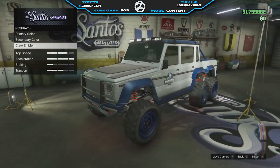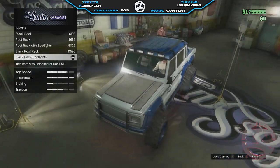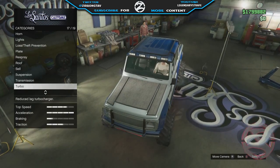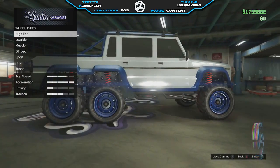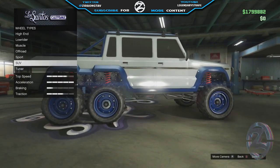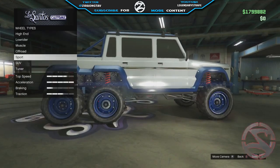You can check out the crew down in the description below if you'd like to put the emblem on your vehicle. For the roof, we're going to put a black roof as well as spotlights to make it similar to the vehicle from Jurassic World. Then we're moving on to the wheels, which will be the off-road wheels — the mil spec steely rims — and the wheel color is going to be midnight blue.